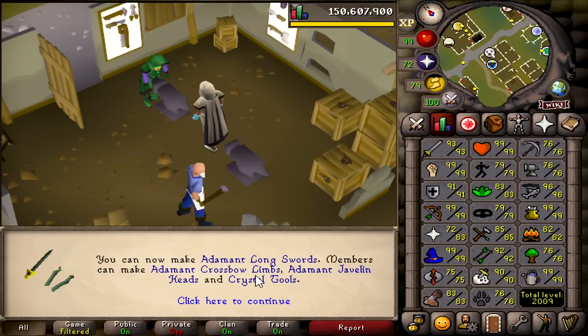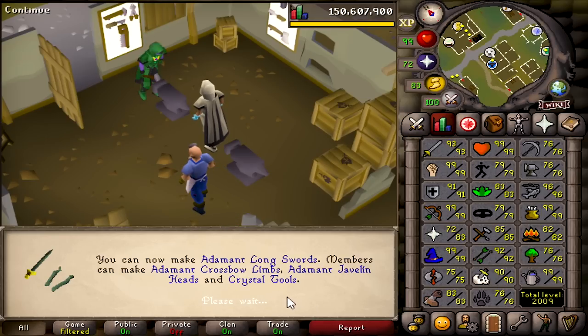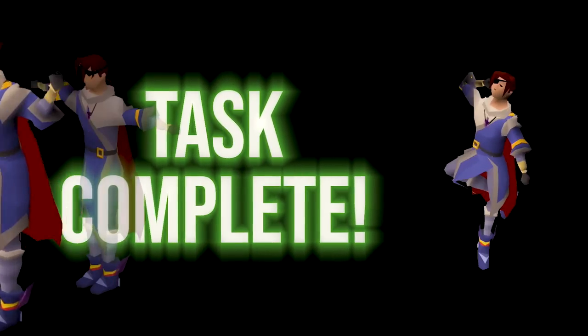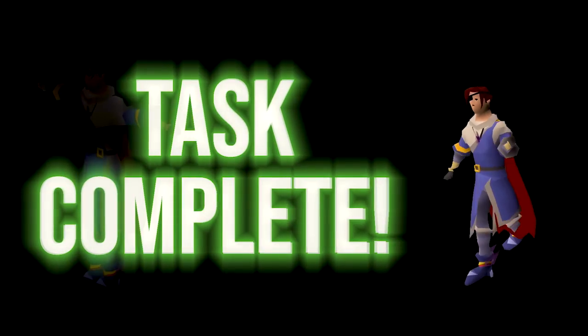We can make all that stuff and crystal tools now — cool. We might actually have to get some crystal tools at some point; maybe I'll put that on the list. I completed a task — time to press the button and get another one.